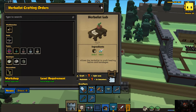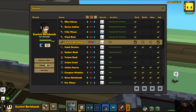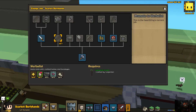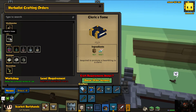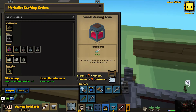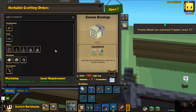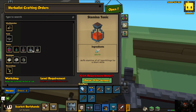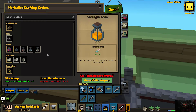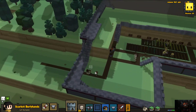Our herbalist has to be level three though, right? Almost level two — they need to go up one more level. Do me a favor: do 35 more of these, 10 of those, and 10 of those. Once they've unlocked all the tonics is when we can swap out the current herbalist we have with another one, and that way we'll have two clerics.